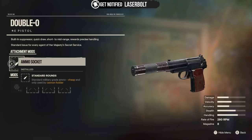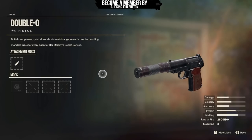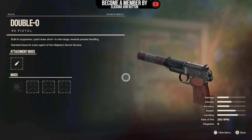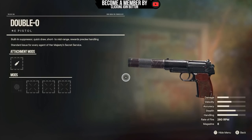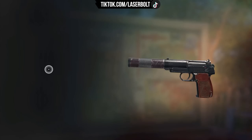The Double O is very effective, very powerful, and very potent. I highly recommend you guys pick this one up. As you can see, it already comes with a suppressor, so you already have a good start — you don't have to apply a suppressor, saving that slot for one of the attachment mods. And it doesn't heat up. Really good gun. This is a recommend.